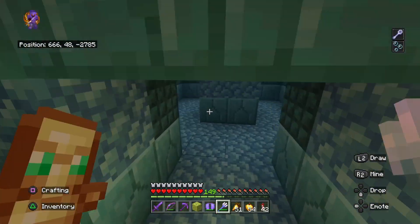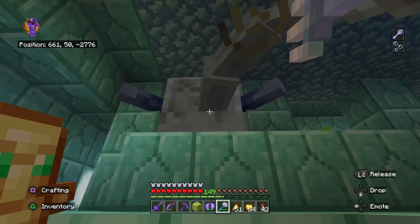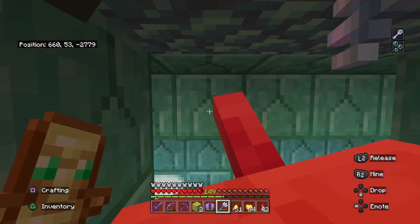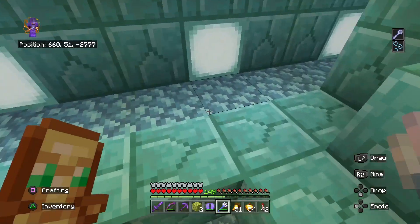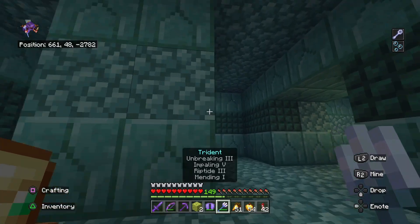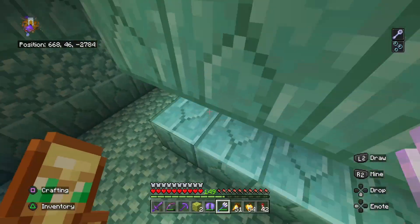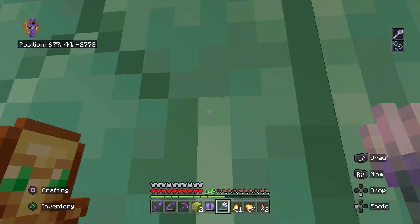We really want a sponge room so we can clear this area out and turn it into a base. Here's the other one — he's like stuck in there. That's two down: one at the top, one in the little back corridor. We got two sponges already. Definitely not enough to clear out all this water, but we have eight minutes of water breathing, plus another two potions to back us up afterwards. Depth Strider is something I highly recommend.